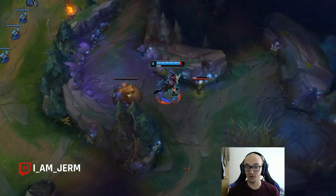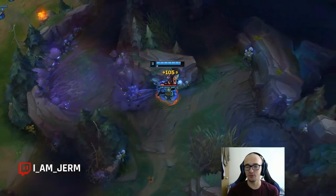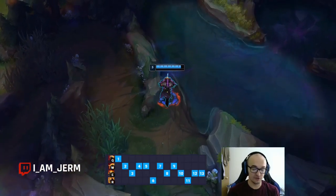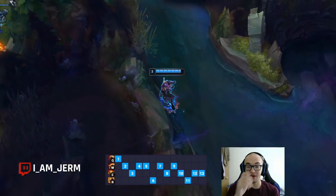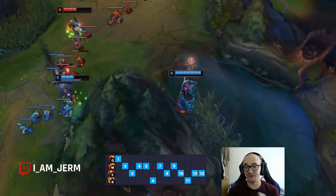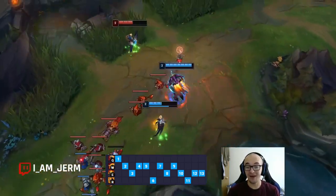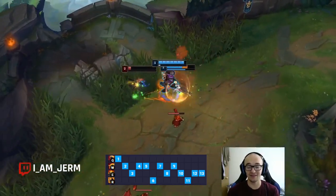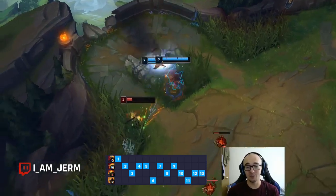Starting off with his ability order — ability orders are really important on junglers to make sure you're getting the most out of your clear at all levels. This is going to be starting Q, going into W, then E, and then he's going to max W, max E, max Q. That's the ability order you need to make this work. His opening path is going to be red, blue, gromp, and then a level 3 gank. As you can see here, he heads top lane in this video, but going mid would be fine as well.